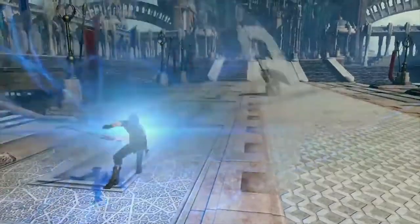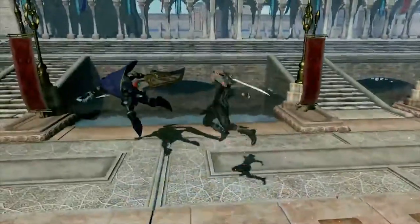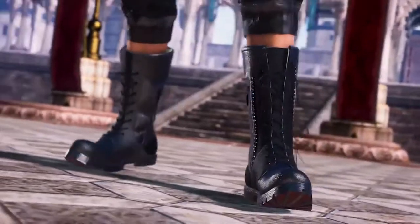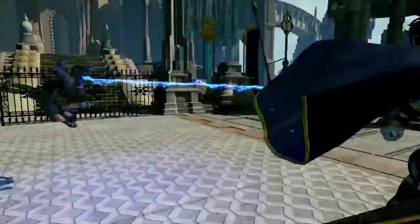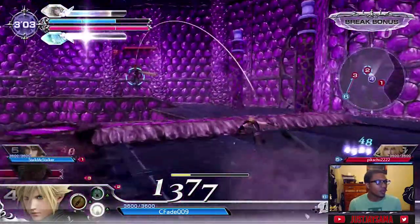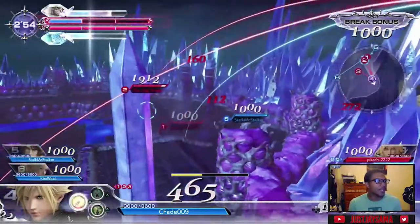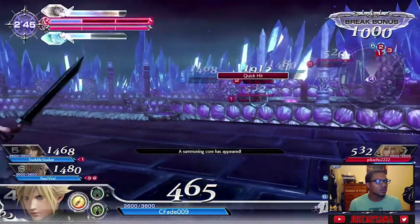Now talking more about Noctis — judging from this gameplay, he seems like a rushdown-heavy character and he uses multiple weapons, just like he does in Final Fantasy XV. I'm gonna have some trailer footage up so you can see how he plays. This is really only one combo shown, so when they come out with a full character showcase I'll be really impressed. I'd love to see him use multiple abilities from the game — his ring, something besides just the engine blade, the dragoon lance, and the ninja star. He should use a light, heavy, and medium weapon.